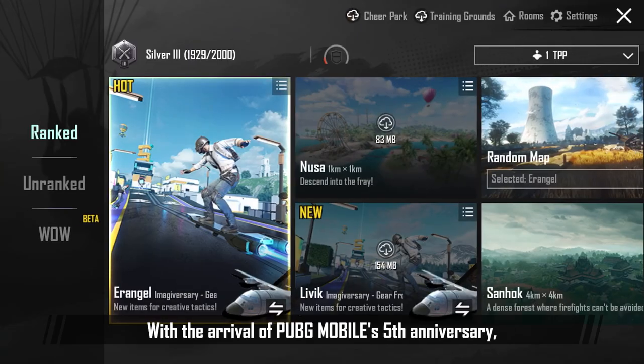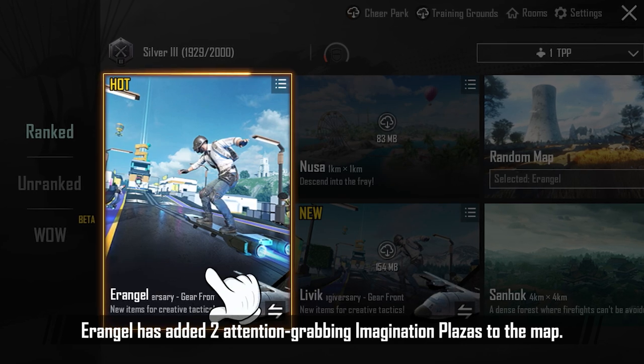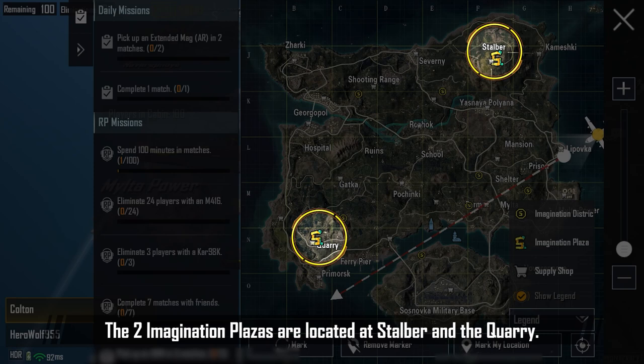With the arrival of PUBG Mobile's fifth anniversary, Erangel has added two attention-grabbing Imagination Plazas to the map. They're really noticeable on the mini-map. The two Imagination Plazas are located at Stauber and the Quarry.